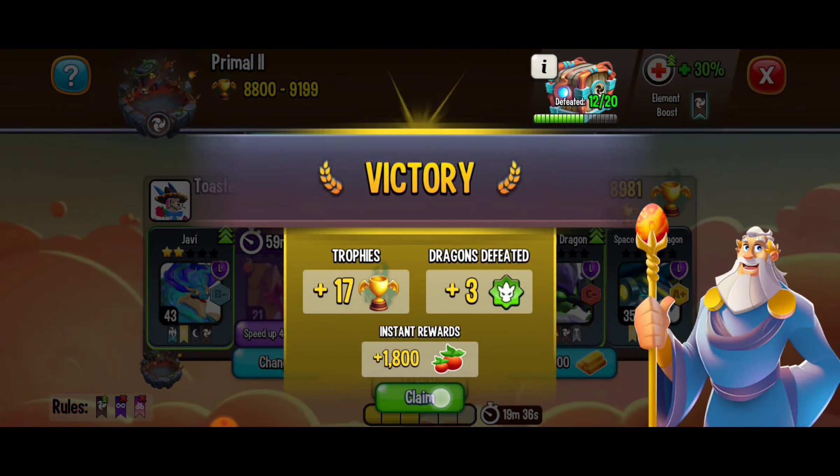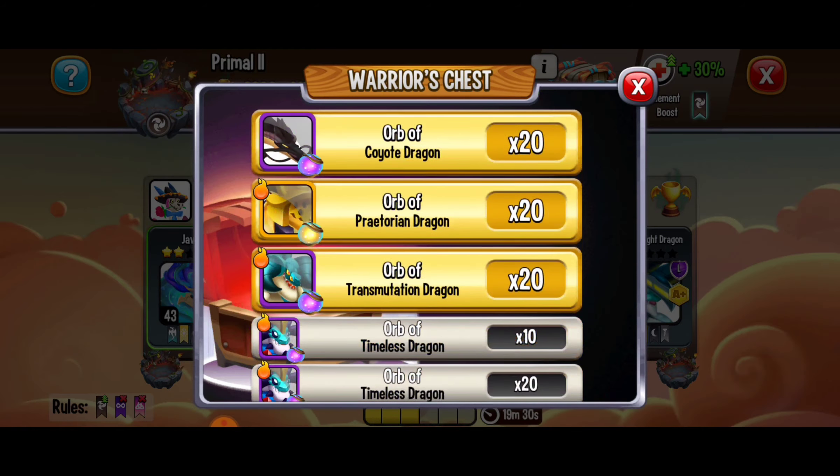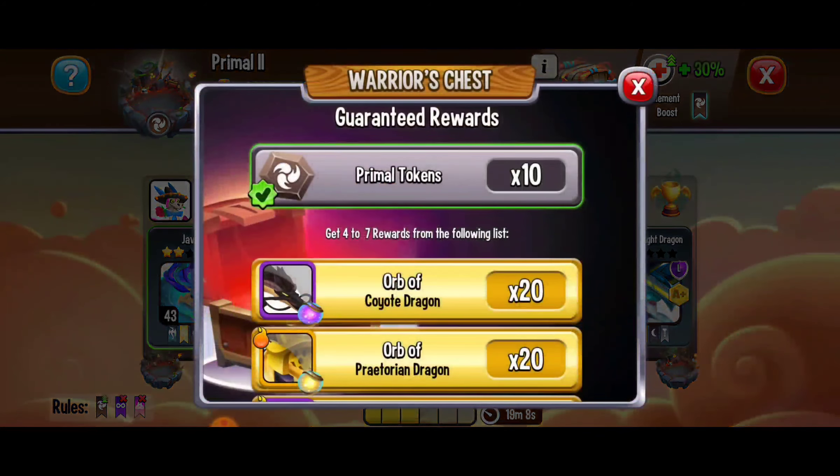We just got another victory and that's looking fabulous — we're really close to getting the warrior's chest, which has a bunch of orbs for dragons with skilled moves. Hopefully you've learned something in this video and it brought a little bit of clarity to the game. Thank you so much for watching — make sure to stay tuned for more tips, tricks, and strategies. If you haven't already, subscribe and hit the bell for notifications when I release new videos. I've got a lot of content coming, including a video about tokens. Thank you for watching, have a beautiful day, happy gaming everybody, and have fun. Peace!